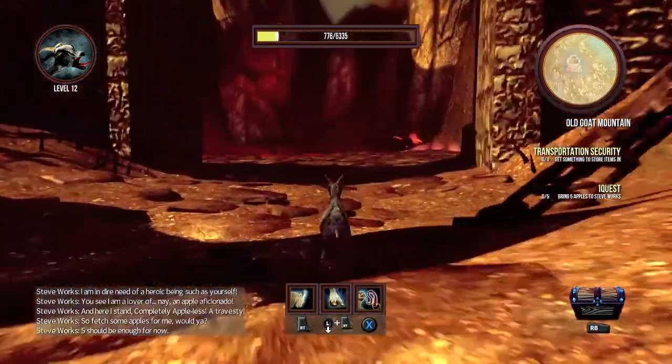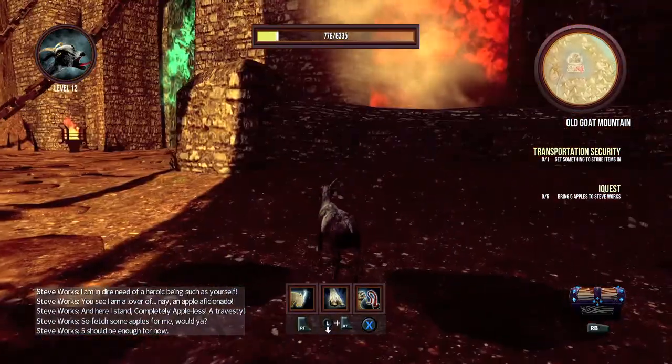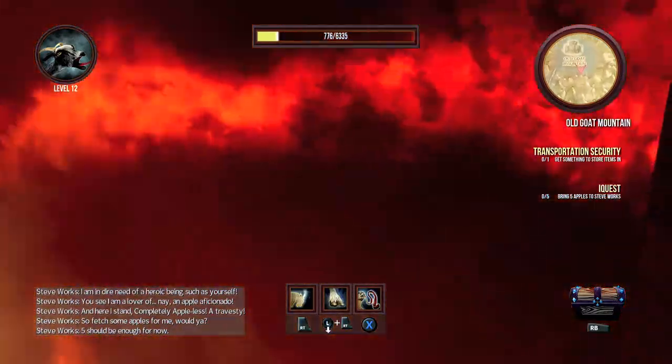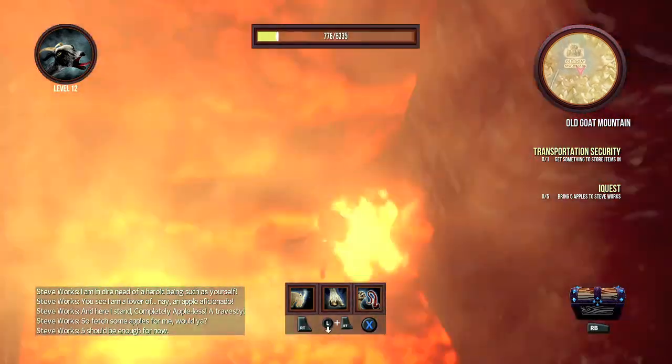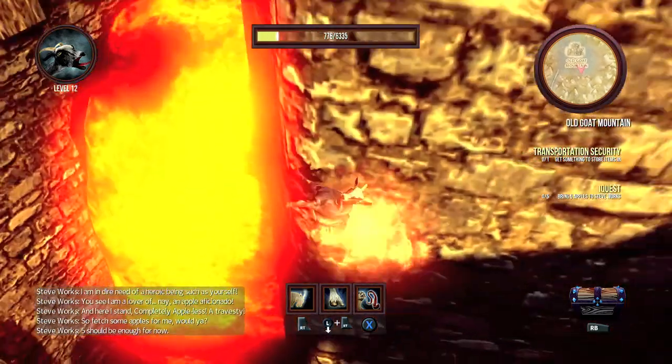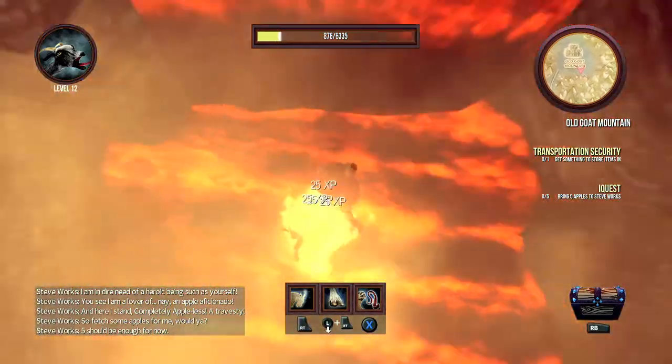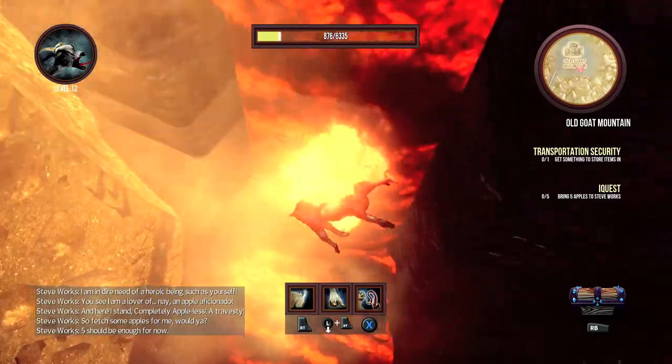Once you're here, you want to take a right towards the flaming horse, and then do a U-turn. There should be a waterfall of lava right here — a lava fall, I guess. You want to jump in it, as lava works like a trampoline in this game for some reason, and bounce all the way to the top of this tower.